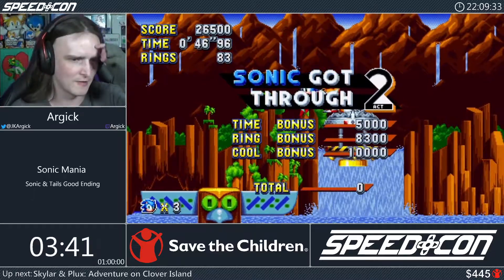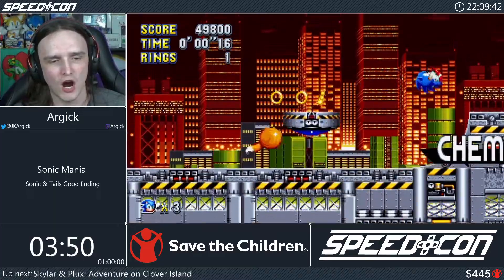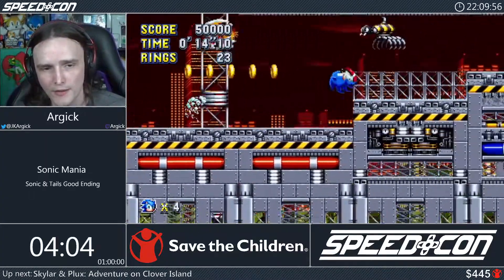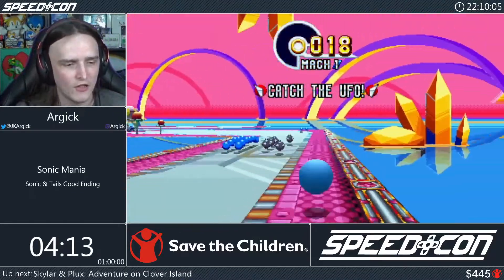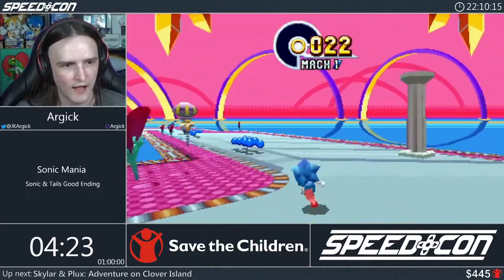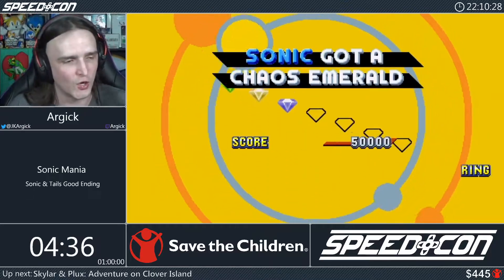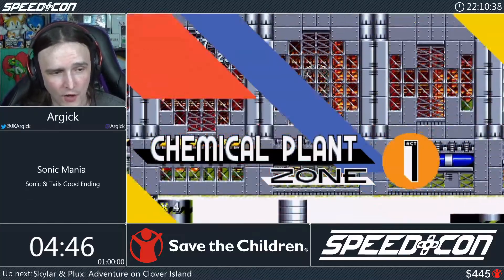Chemical Plant has the same start as the original. We're taking the top route rather than the individual level speed route because we need to hit special stages here — grabbing two from this stage. The bouncing strats aren't working as well as hoped, so we grab extra rings and use a backup corner-bounce strat instead. Always know your backups in a marathon run — don't panic, just execute them. We get our third emerald, meaning we're one special ring behind schedule, but backups are routed in.